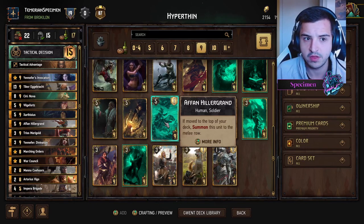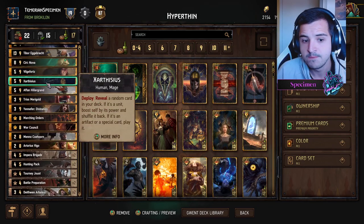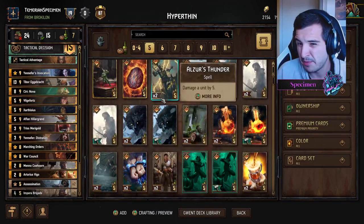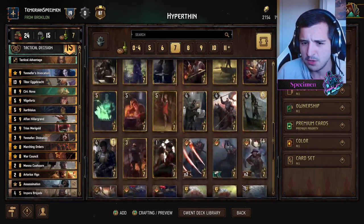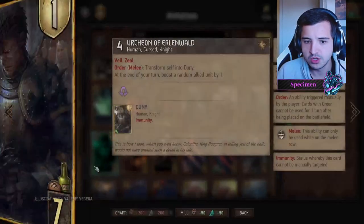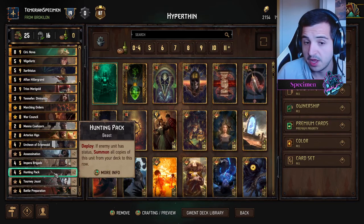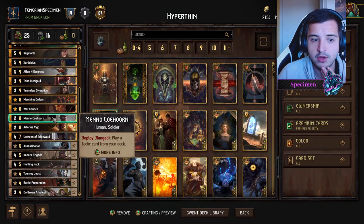Afan is an auto-include for thinning. Yennefer's Invocation is a bit more flexible. You'll want to go double Assassination or maybe a Diplomacy in the remaining slots. With seven provisions left, the most popular choice seems to be Urchin — it's proactive, gives points over time, and can become Immune Duny. For the last slot, Magic Lamp is the way to go because this deck severely lacks proactivity; putting a Tourney Joust on it helps.